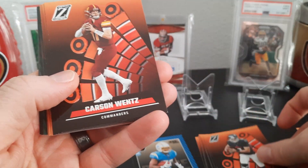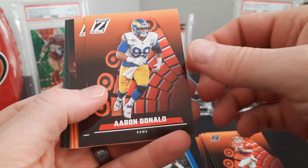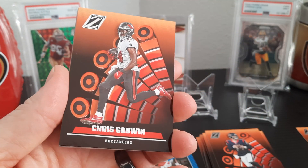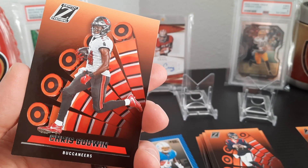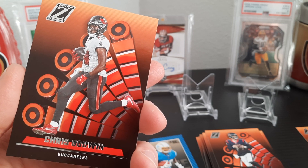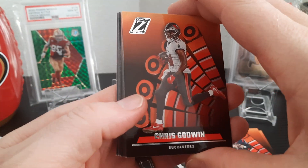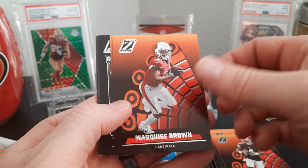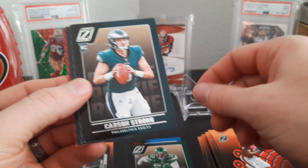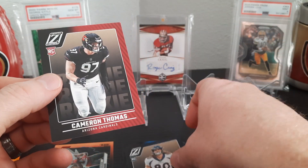We got Marcus Mariota, Carson Wentz, Patty Mahomes, Deontay Johnson for the PC, Aaron Donald, Davis Mills. Who does everybody PC? Players, teams — I know a few of you are Niners, Steelers, some Packers, some are Eagles. I think I have a few Chiefs fans, Patriots fans. Chris Godwin, Deshaun Watson, Marquise Brown — there's a Preston Smith for the PC. Here are the rookies — you got a ton of rookies in here too: Jermaine Johnson, Carson Strong, Zamir White, Greg Dulcich, and Cameron Thomas.